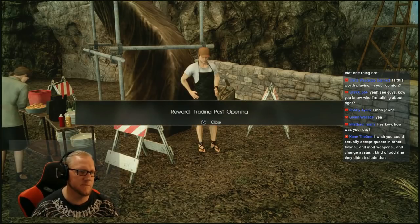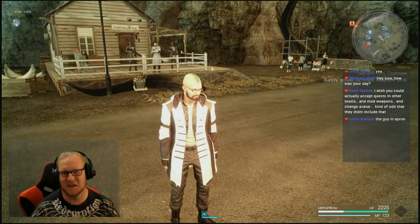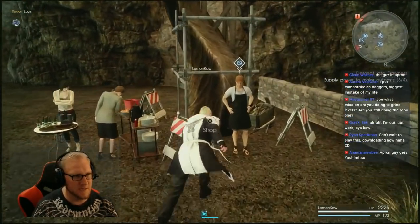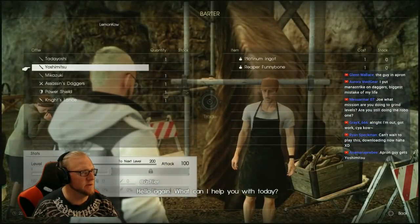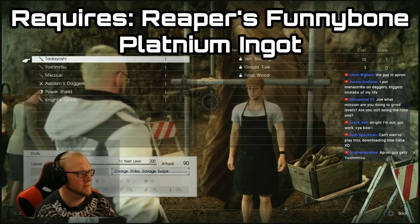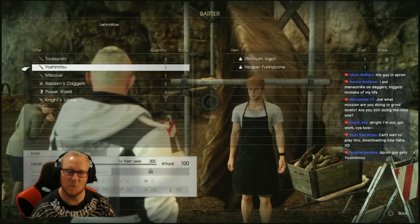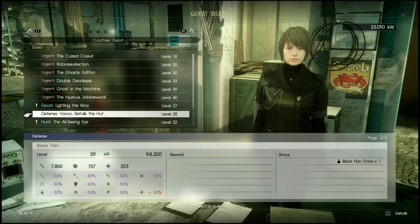Once you've elected him, go over to your left a little bit and there he will be standing with his trading post, where you'll see you can actually buy the Yoshimitsu. You have to trade items to get it — specifically a Reaper's Funny Bone and a Platinum Ingot for the sword. The great thing is you can actually buy multiple copies of this too.